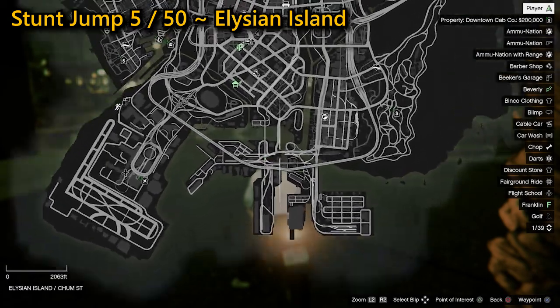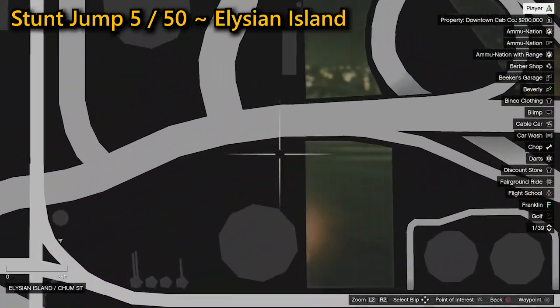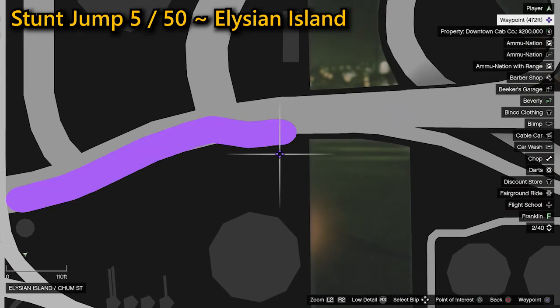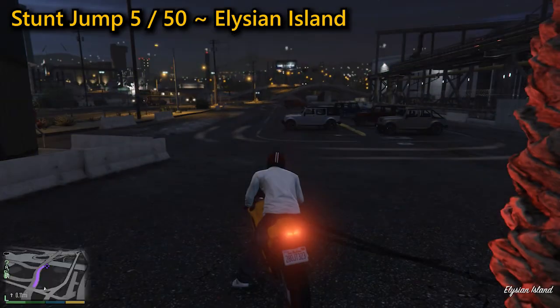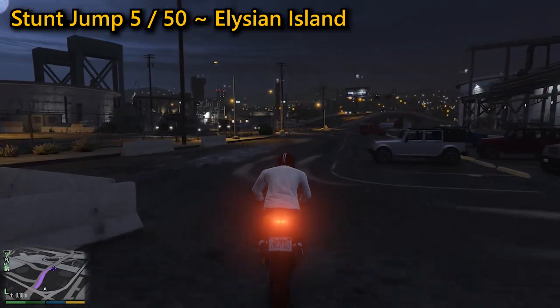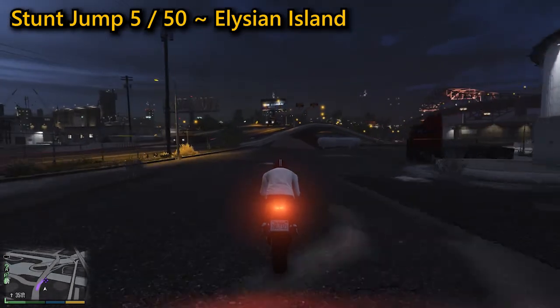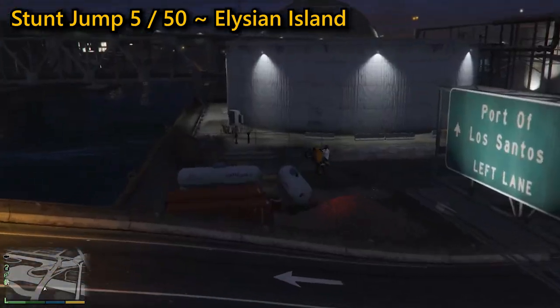The fifth stunt jump is found on Elysian Island. You need to hit the ramp dead center where you need to get as much height as possible. If you aren't dead center on the pile of gravel, you will fail the stunt jump. Use Franklin's time-slowing ability to help you line up if you're struggling. Land on the road successfully to complete the stunt jump.